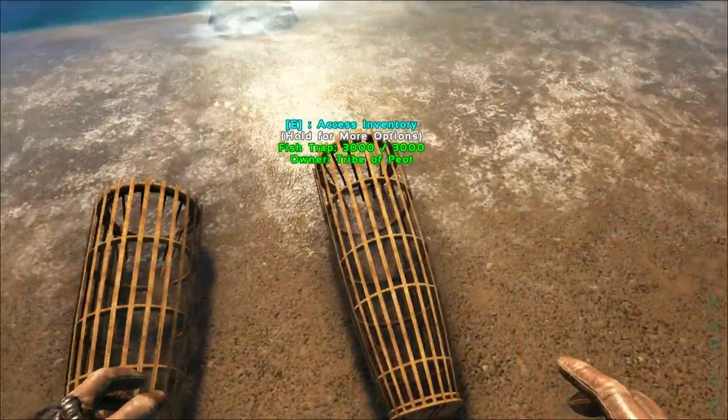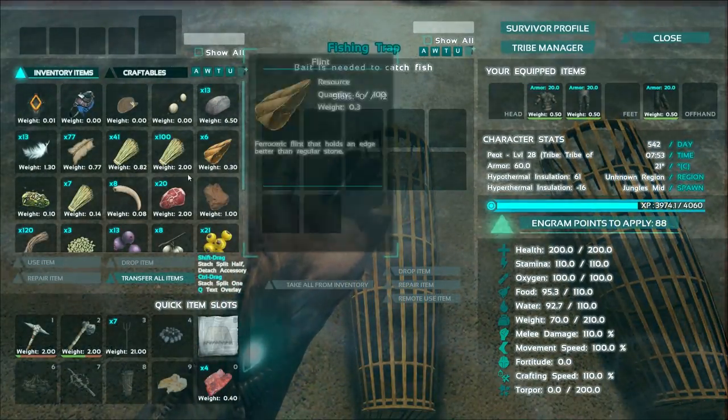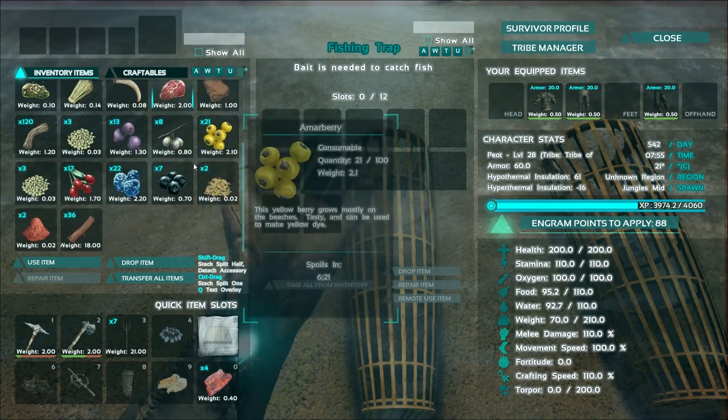Access inventory - nothing in that one. Nothing in that one. Bait is needed to catch fish. Can I use this as bait? What's bait?